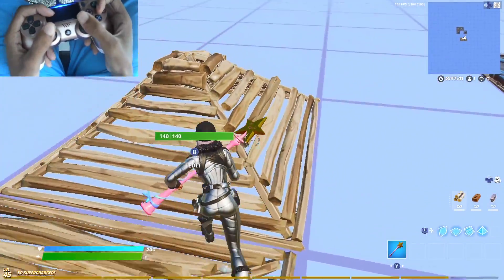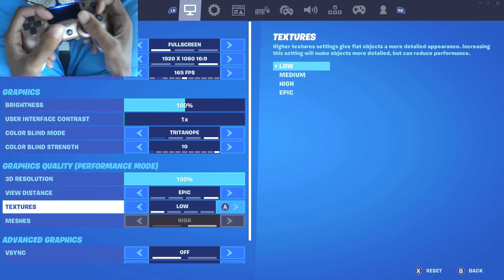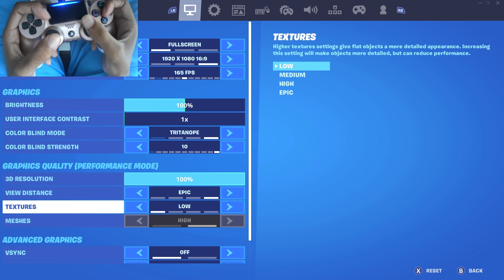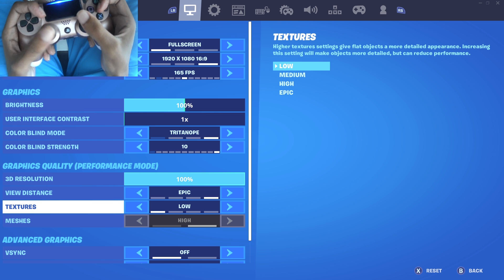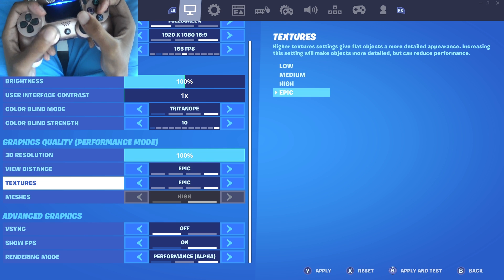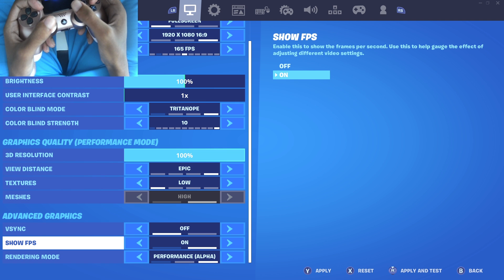Let's get right into the tips. Go to your settings — some of these are PC only, so I'll go through those first. On PC, they have performance mode and something called meshes — you want that off. Textures will drop your frames if you have it all the way up, so I prefer to have it on low. View distance I put on epic, just preference.